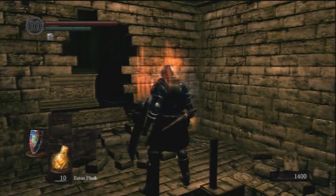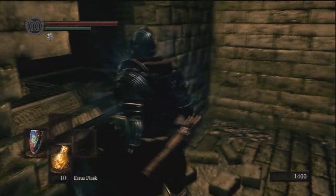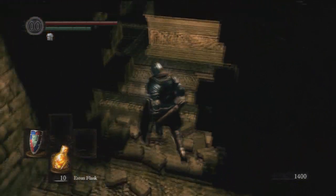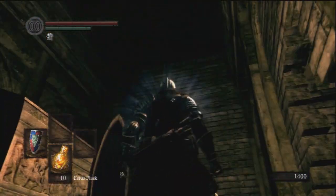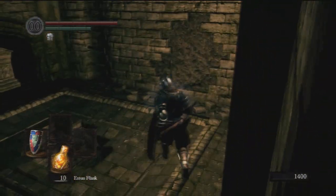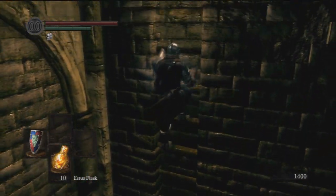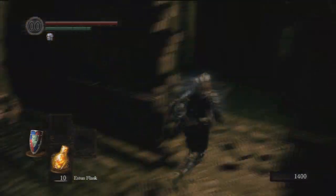There should be enemies here but for some reason there weren't — you probably will have to fight them, I don't know why they weren't there for me. You go out here, turn right and go up there, up that ladder. You probably know this if you came this way. I'm gonna fast forward this bit now — up we go, up the ladder.